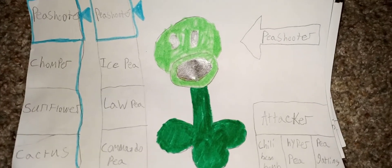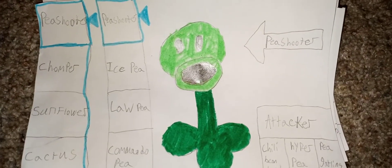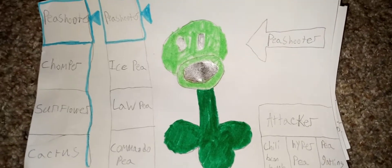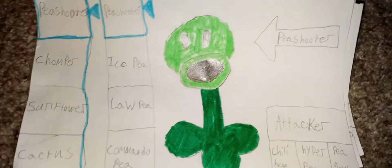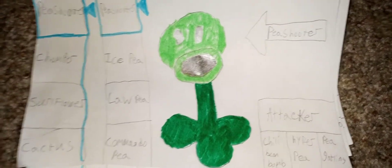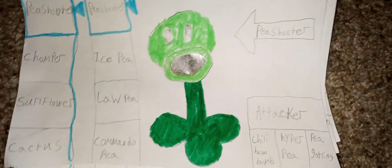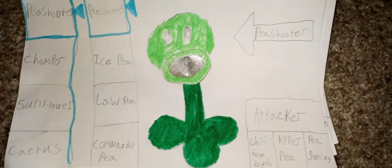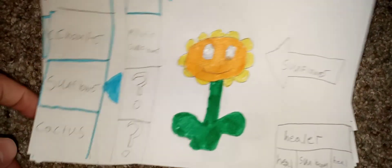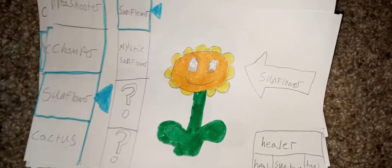Let's go into the plants. For the plants, we have Pea Shooter. His profession is the attacker and his three attacks are the Chili Bean Bomb, Hyper Pea, and Pea Gatling. You probably all know that by now.